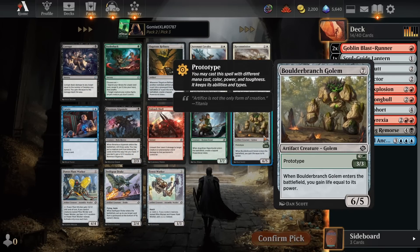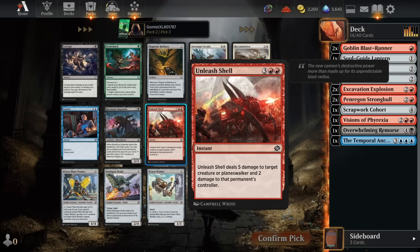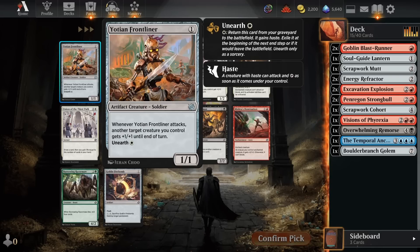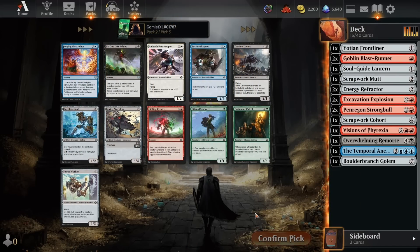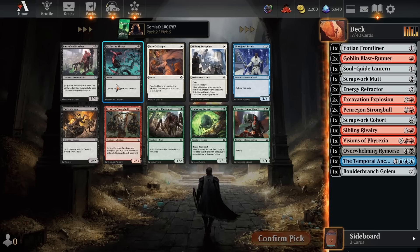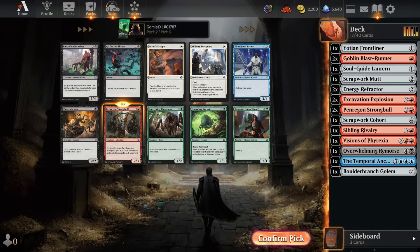For pick three, we could take a Boulder Branch Golem because we have Power Stones running around with double Excavation Explosion and Visions of Phyrexia, so we can use those Power Stones to ramp into it. I'll actually take a Boulder Branch for the top end. Pack two pick four — pretty happy to take Yoshen Frontliner, just a one-mana 1/1 that buffs another attacking creature every time it attacks. Then we take a Sibling Rivalry to steal our opponent's large artifact creature and sacrifice it to our Penrigan Strongbow. And here's a third Strongbow — with double Blast Runner and Sibling Rivalry we have huge reasons to want as many Strongbowls as we can pick up, so I'm taking a third.